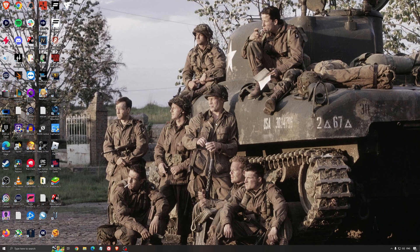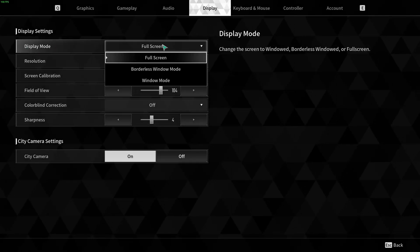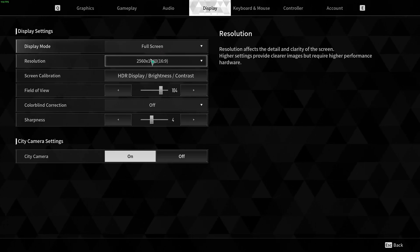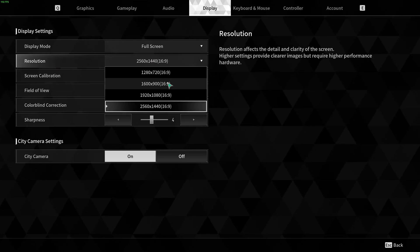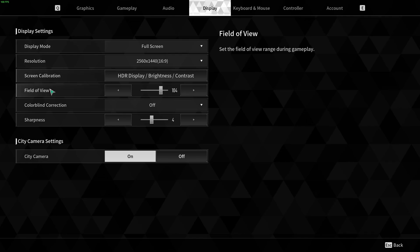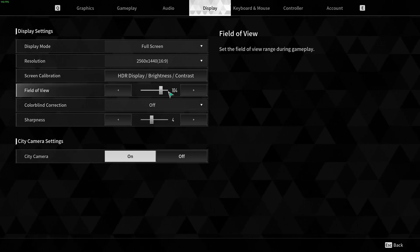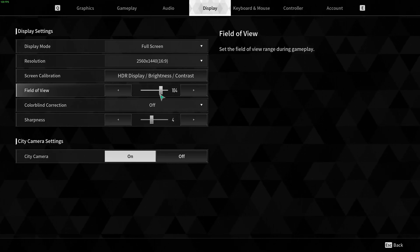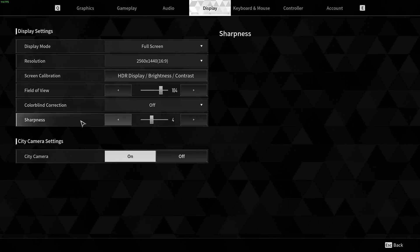So now let's go inside of the game. Starting with Display Mode — make sure you're playing Full Screen. I was getting some random frame drops with Borderless and also more input lag, so go with Full Screen. For Resolution, make sure you're playing native — in my case 1440p. Don't lower your resolution here; we'll use upscaling techniques for that. Field of View is a matter of preference; I like to play at 104. But keep in mind: more FOV means lower FPS. So if you're struggling to hit 60, try something like 80 or 90 for your FOV.